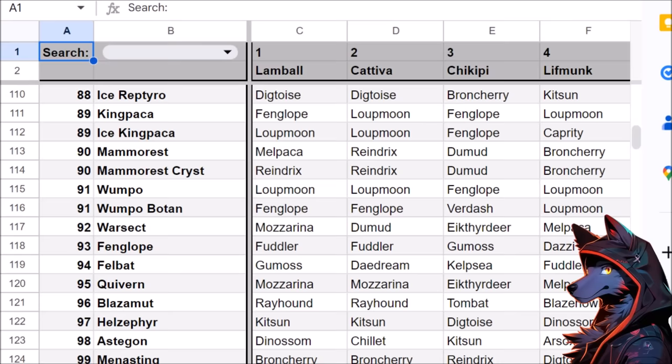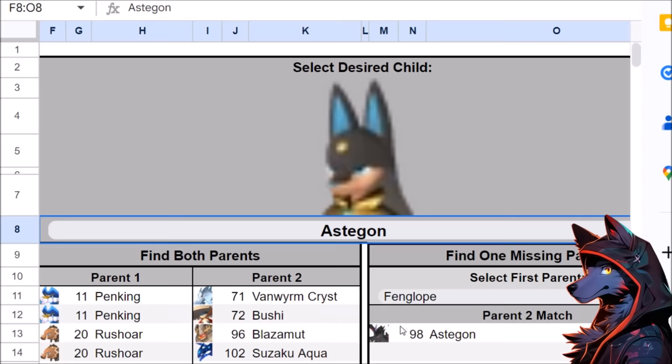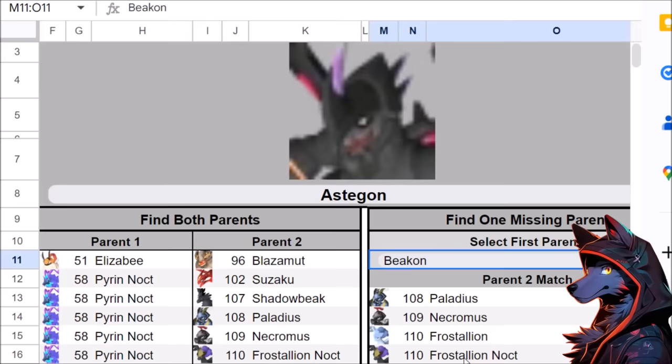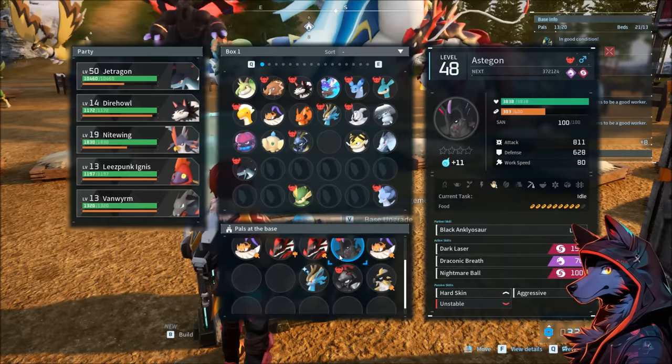The spreadsheet has a tab with all combos that you can use to reverse engineer breeding chains — scroll through to see results from certain pal pairings and search by parent. For example, Beacon and Jet Dragon gives Astagon. If the beacon is female and the Nechromus is male, you can breed Beacon with Nechromus to try to get a Legend Astagon, then breed that Astagon with Fanglope — as long as the Astagon is female — to get the chain going.